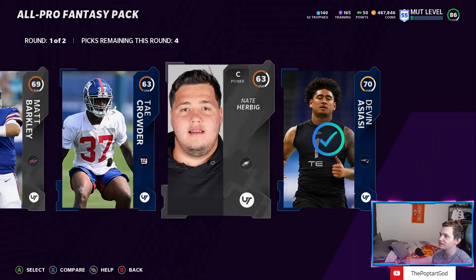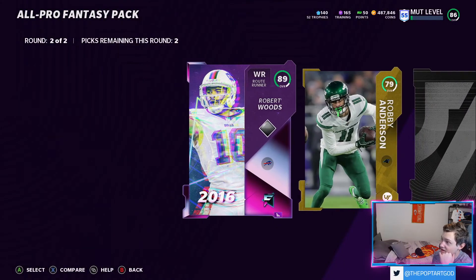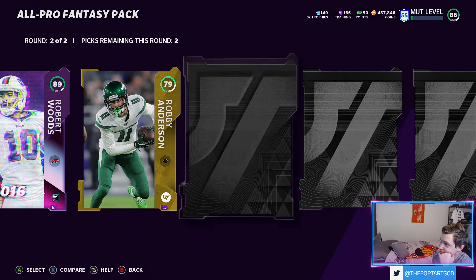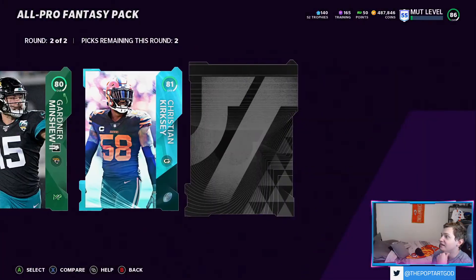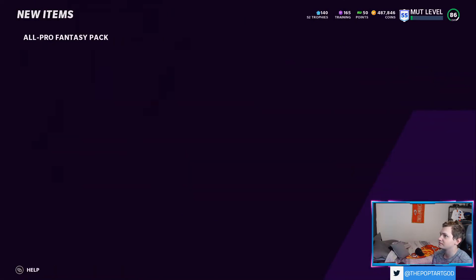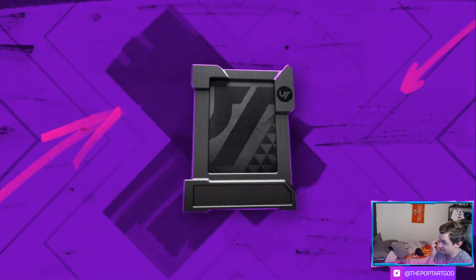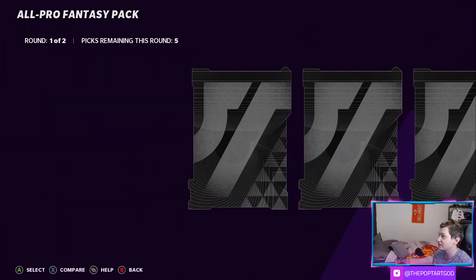The closest thing we've gotten to a new player is Le'Veon Bell signing to the Chiefs, and that's tough. I skipped the animation but that's a great pull — Christian Cookie! Final one, the final pull for Stefan Diggs. I don't think we're gonna get it given that we just got that Rob Woods, but we'll see.